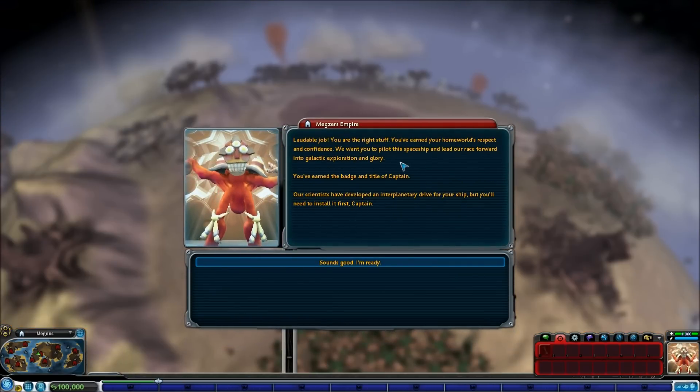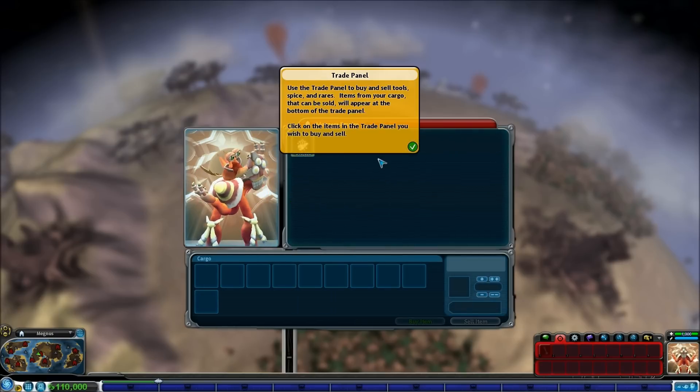Laudable job. You are the right stuff. You've earned your homeworld's respect and confidence - we want you to pilot the spaceship and lead our race forward into galactic exploration and glory. You've earned the badge and title of Captain. Our scientists have developed an interplanetary drive for your ship, but you'll need to install it first, Captain. Alright, I'm good. How do I do this?